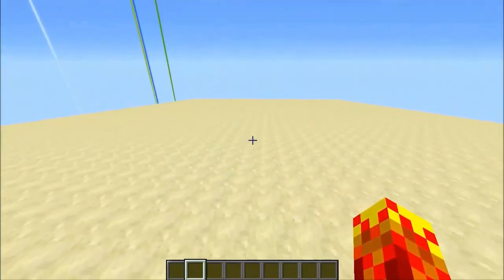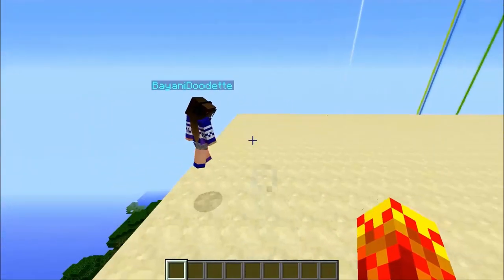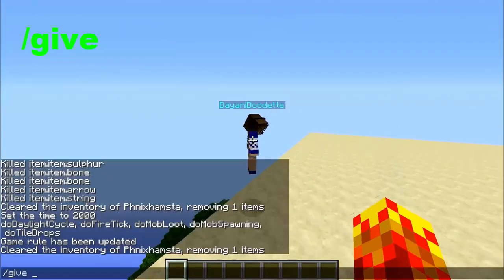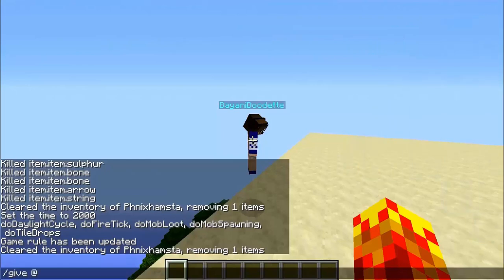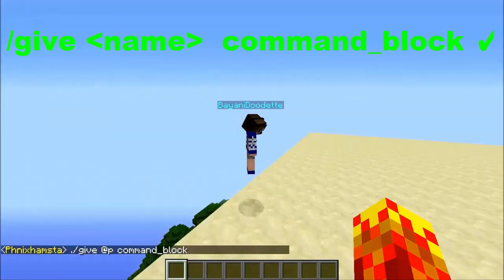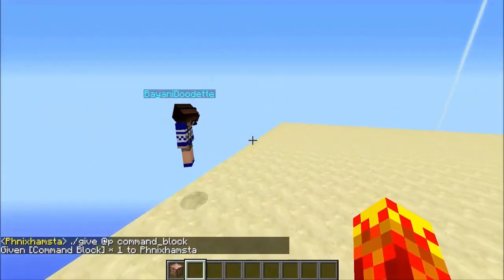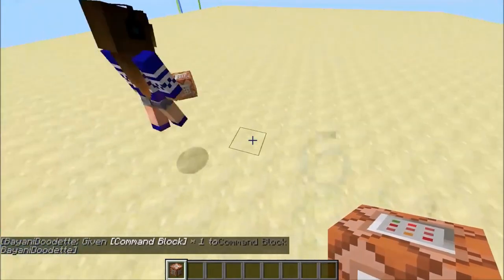The first thing we need to do is get a command block. You do that with slash give — so slash give, then @P which is the nearest player, or you can type your name instead. Then the item name goes at the end: command_block. It's best that you type the name in first.